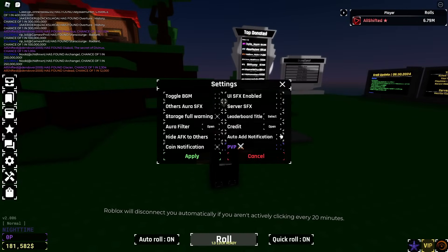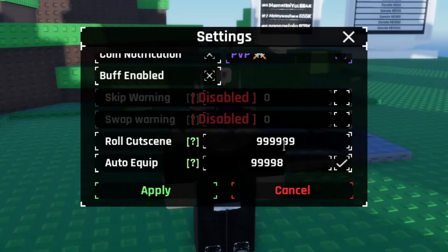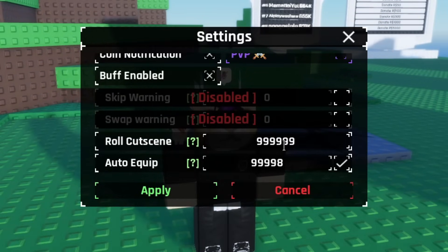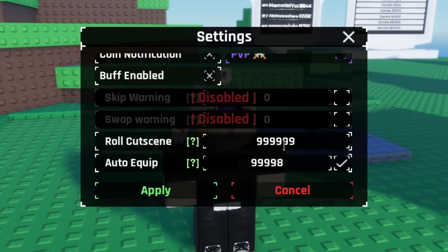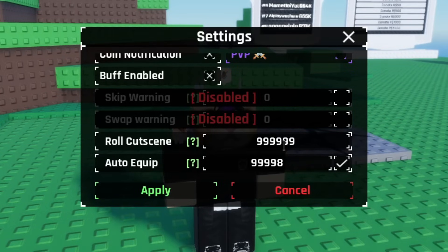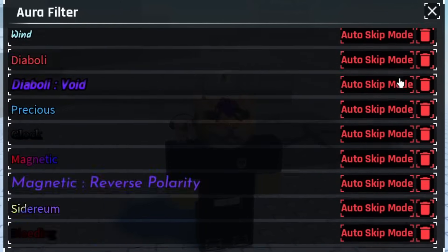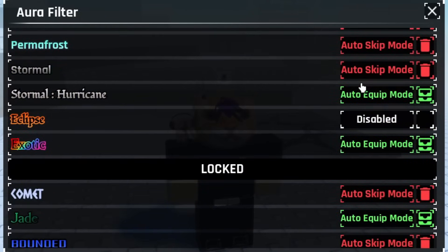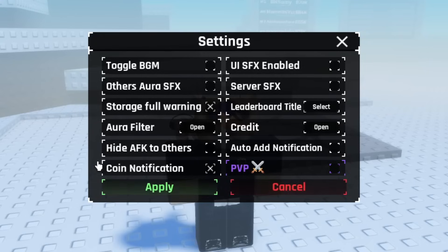For settings: skip warning is disabled, swap warning is disabled. I have my roll cutscene at 1 million — that's completely up to you; you could set it at 300k if you want to see the celestial cutscene. I have it high because my monitor faces my bed and I don't want it flashing me. I do want to see the arcane cutscene. Auto equip I've always had at 99k in case of exotic. This is based on your aura filters — if you have everything on auto skip, it can be completely different.